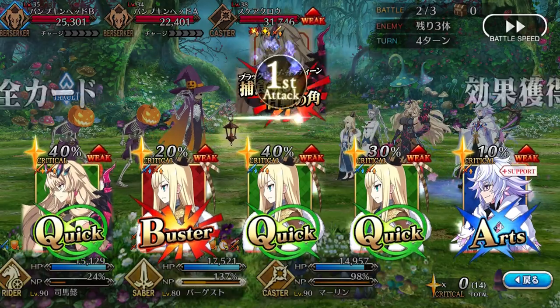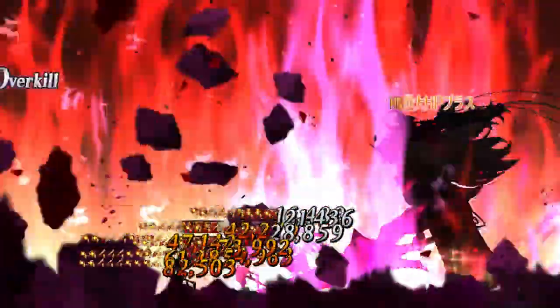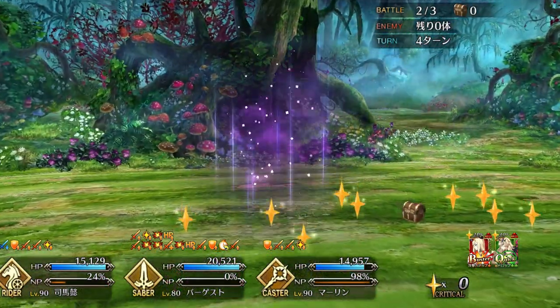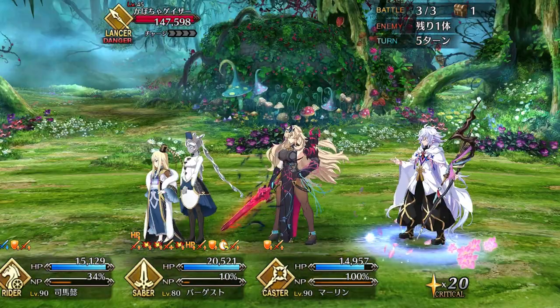Her first skill, Numeral of the Saint, is a small attack buff that also has the potential to give a big buff to her buster cards if she's on a sunlit battlefield. And when using this skill on a sunlit battlefield, it is phenomenal — it essentially becomes a slightly stronger mana burst with a really good 3-turn uptime. However, while sunlit battlefields are the most common type, it's still highly situational, and without a means of setting the sun up herself, the buster buff isn't going to proc in most battles. For the most part, this skill is just a really weak personal attack buff that's not even stronger than a standard charisma.